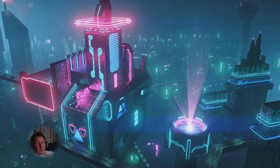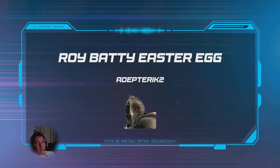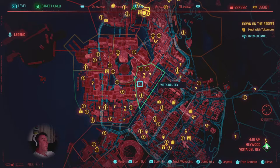Hi everybody, Eric here. I'm going to show you the Easter egg area for Roy Batty, the guy from Blade Runner, and also show you how to get on the sky train, monorail, or whatever. We'll be starting at Vista del Rey and the sky train station.